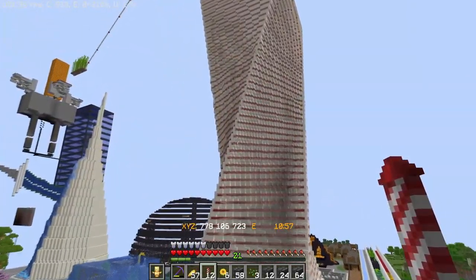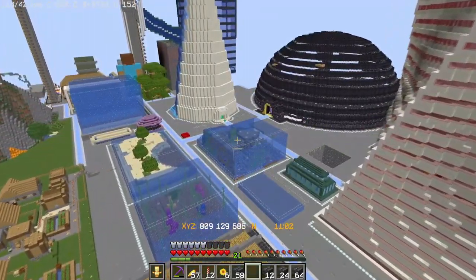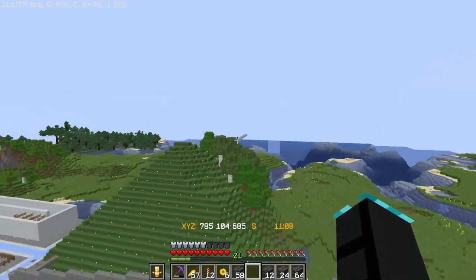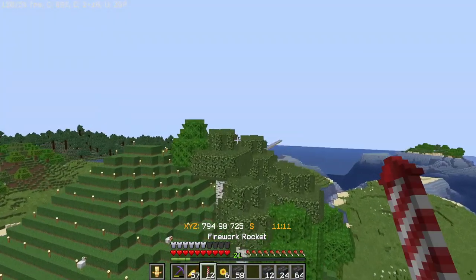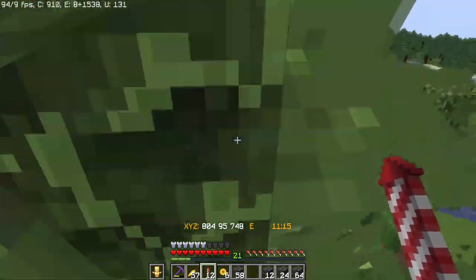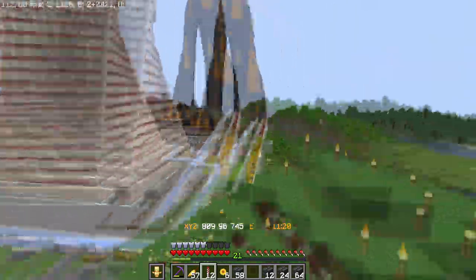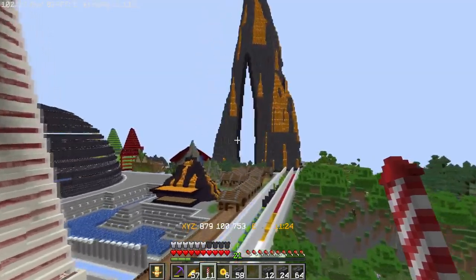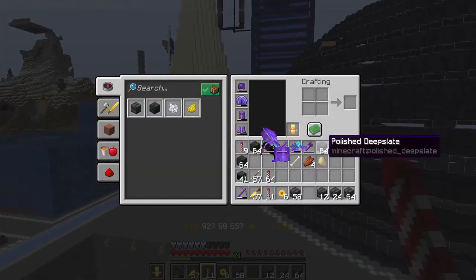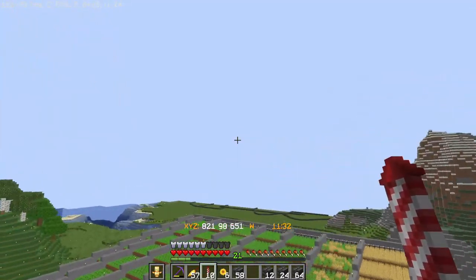Hey everybody, so last clip I collected all that deepslate — well, now I'm putting it to work. Let me give you guys a quick snapshot of what I'm doing here, because I'm kind of going at lightning speed and not really talking while I'm doing things. I want to do a mega base — another one. I like my dome, I just want to try something different. Instead of blackstone, I want to try this deepslate stuff because I think it's a slightly better color and texture.